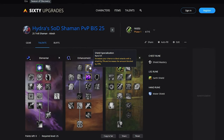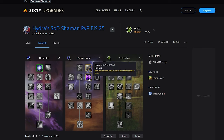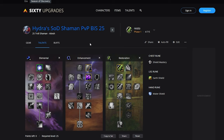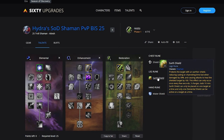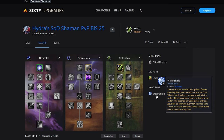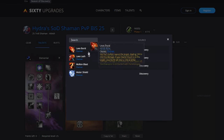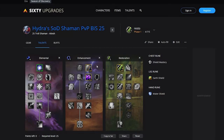For Resto, we're going to be running 5 out of 5 Shield Specialization once again, with 2 out of 2 Improved Ghost Wolf synergizing nicely with Shield Mastery. Then 4 out of 5 Convection to reduce the mana cost of our shocks so that we can still interrupt without it being too punishing. And then 5 out of 5 Improved Healing Wave so that we're able to heal with Healing Wave and Earth Shield to keep people topped. For the Hand Rune, we have the option to run Water Shield — if we're not getting targeted, this gives us some more mana per 5. Or there is also the option to run Lava Burst if you want to be a little bit offensive as well.